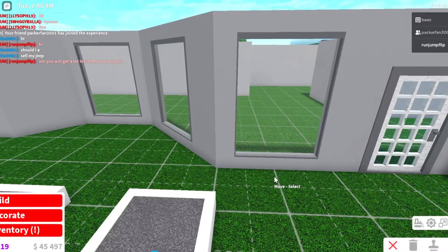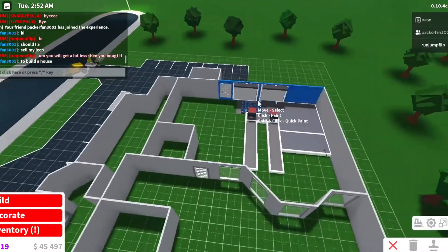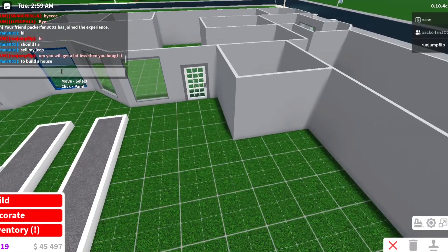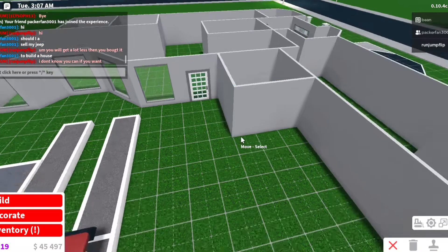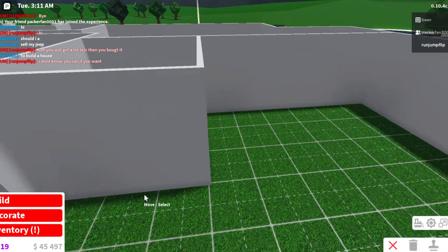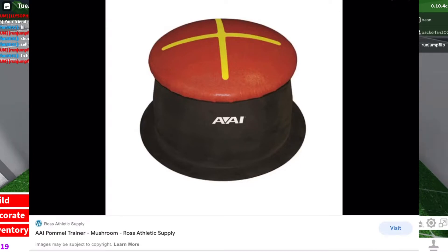Alright guys, so this is what it looks like. I actually kinda like it. I made a foam pit — it was super hard to make all of these things. So yeah, it's the vaults, those are the floors obviously. I'm gonna work on the mushrooms and the pommels. Alright guys, so I'm working on the pommels — I'll put a picture right there for you guys. That's what it looks like.